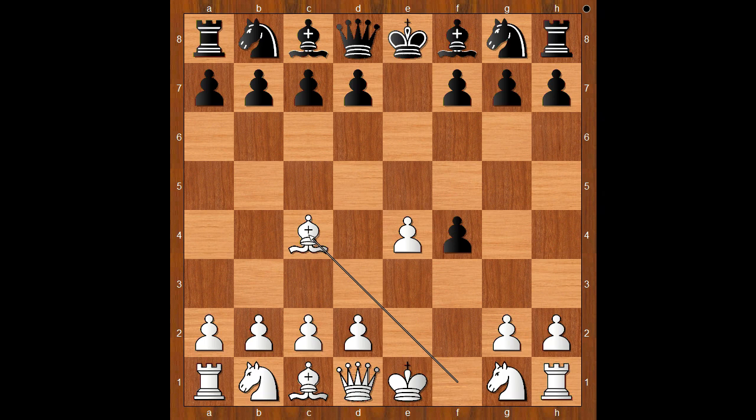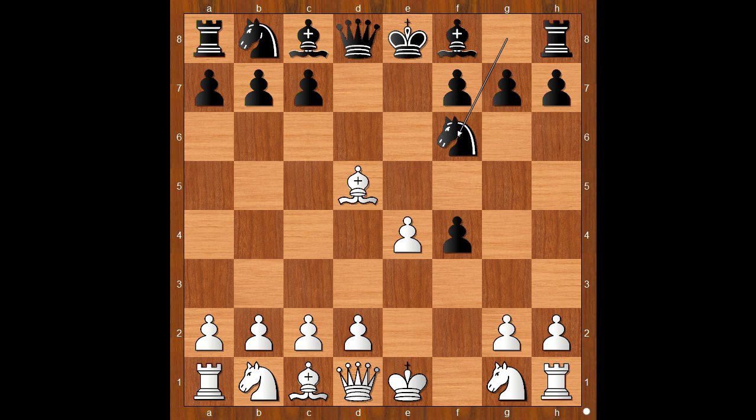Bodinski is allowing Morphy to play queen to h4 check. Instead of that move, Paul Morphy played d5, sacrificing the pawn. Bishop takes on d5. Knight to f6, attacking the bishop. Knight to c3. Bishop to b4, attacking the defender of the bishop.